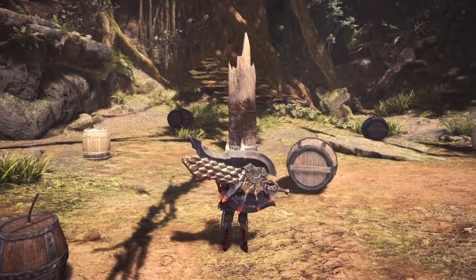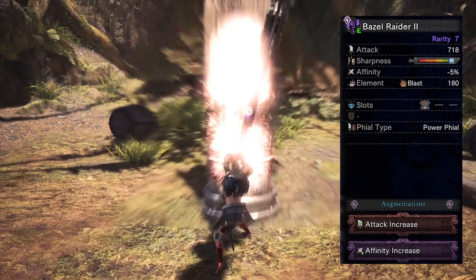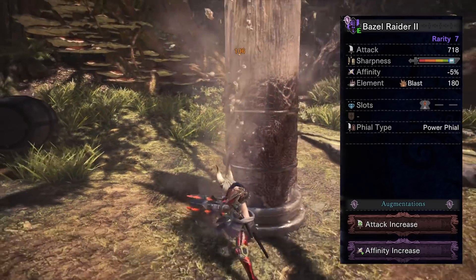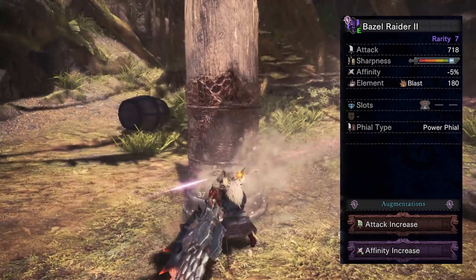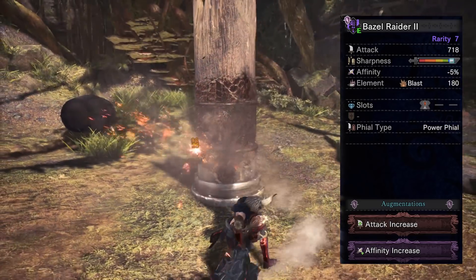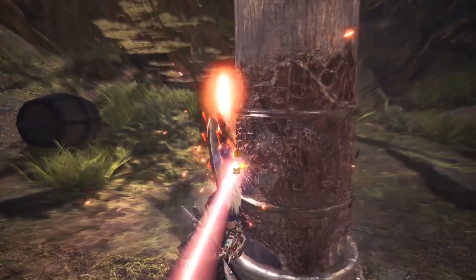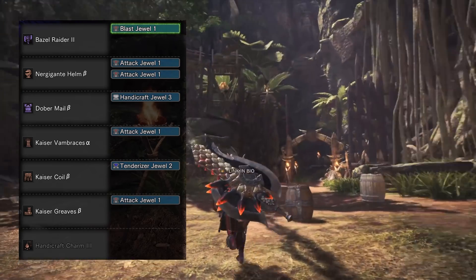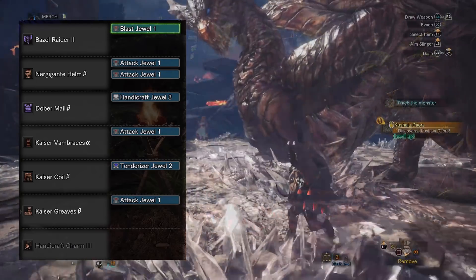The final set I have for you guys is one I personally enjoy quite a bit. It's a blast set that uses the Bazelgeuse Switch Axe. This thing has a level 1 slot that I filled with a Blast Jewel and 2 augment slots. For the augments, I use an Affinity Increase and an Attack Increase, but I'd recommend you guys opt for a Health Regen instead of an Attack — I just ran out of Stream Stones and augmented this one for Attack ages ago. For the Helm, we're going to use the Energi Helm Beta — use the Beta if you have 2 spare Attack Jewels and prefer the look of it.